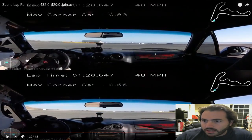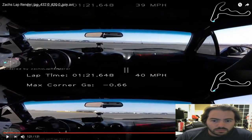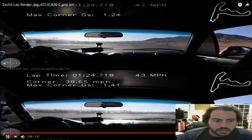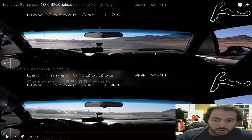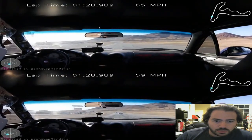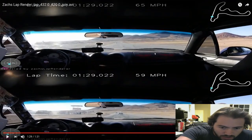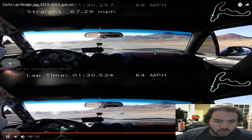Somebody pointed out that the bottom lap is actually faster through the skid pad. If we look, the maximum cornering G's for the top lap is somewhere around 1.2, whereas the bottom gets close to 1.4 — so the bottom lap probably caught up some ground through the skid pad. There's more time to be had in the faster lap there. As we come across the line, the top one is just about at that little pile of sandbags, whereas the bottom one is way away — and that's how one second happens on a lap.